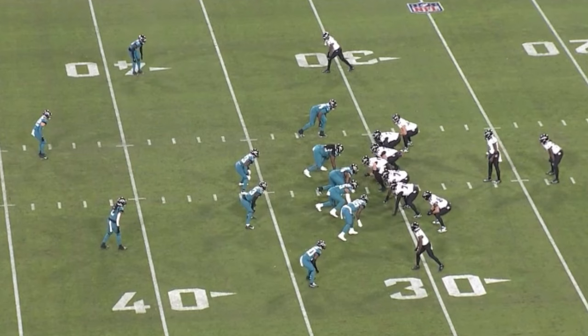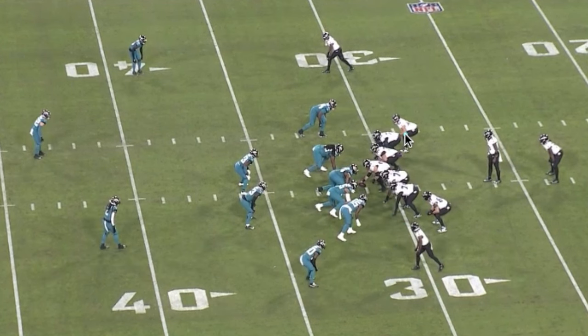12 personnel out of pistol — we get a double wing set. This is Kolar and Pat. It may be that people underestimate the value of Pat Ricard. Ravens are going to run this Hank concept. They get two curls. Both Charlie Kolar and the back are going to chip and run flat routes. Pat's going to move over post-snap — watch him hold up on the edge, blocking and protecting the quarterback.